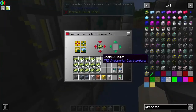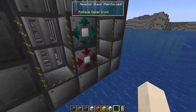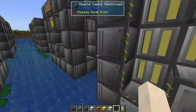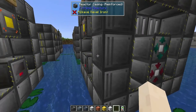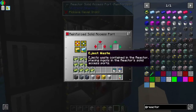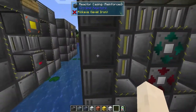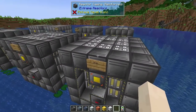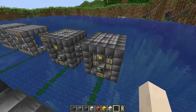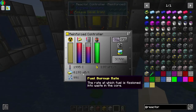These might not even be all of the different coolants — there could be more, so if you know of something that is a coolant that I didn't mention, leave a comment. We know that water gives 3.97 FE/tick — those are the stats that plain water gets you.